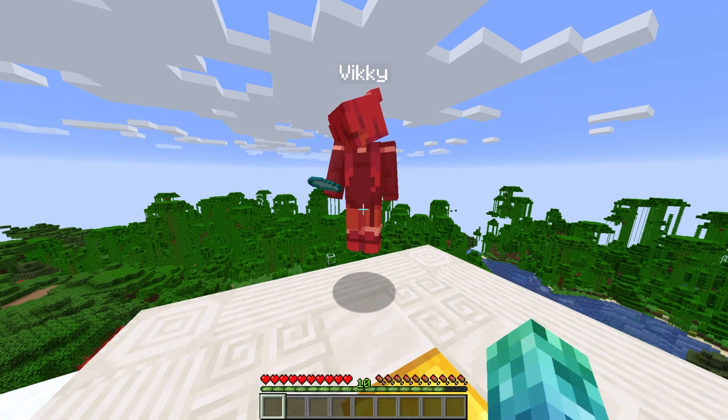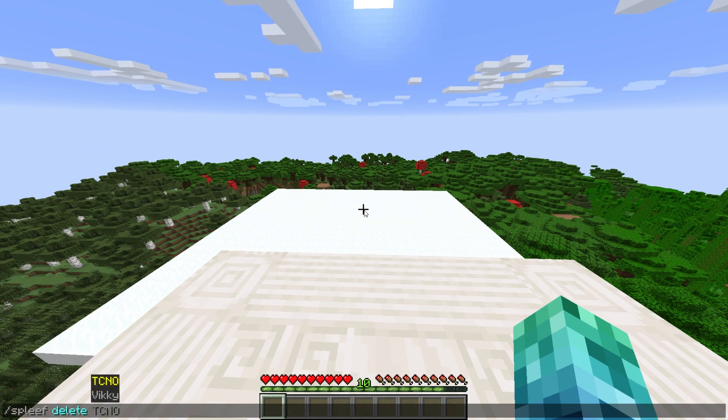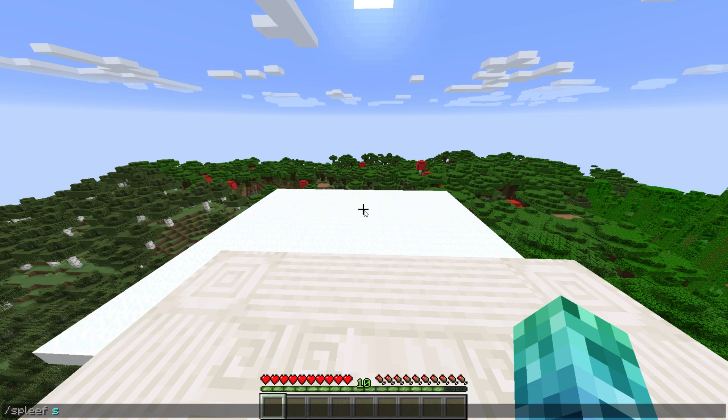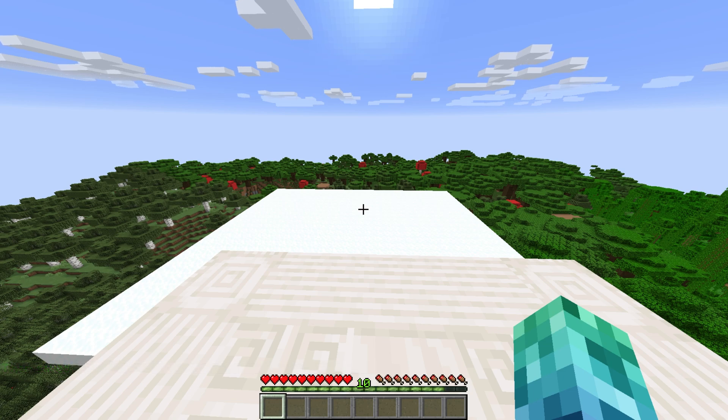So let's get on to some final commands. We can use /spleef delete followed by an arena's name to delete the arena. We can also use /spleef close or open followed by an arena's name to toggle whether players are allowed to join. We can use /spleef set timer start or block standing followed by a number to change how long until a game starts — I'll set it to 15. If you chose block standing, it'll set the time for how long a player has to stand still before being struck by lightning and removed.